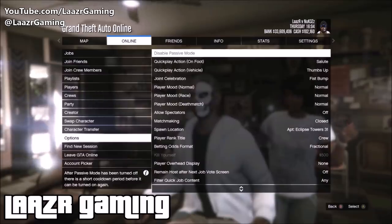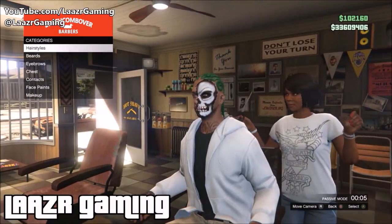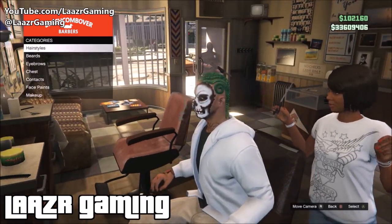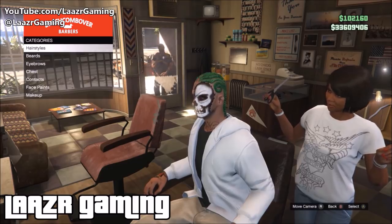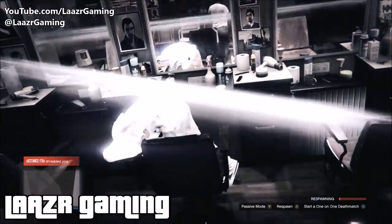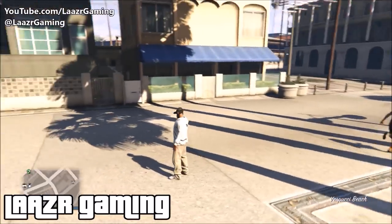Once you disable passive mode, get your friend to stand at the door of the barber shop, pull out a gun, and shoot you in the head. You won't be able to get a gun out inside the shop, which is why he needs to stand at the door. Make sure he doesn't fire until you're off passive mode or it will close the barber shop. You can tell you're off passive mode because your body is usually invisible when on it. Have your friend go for headshots so you die instantly.